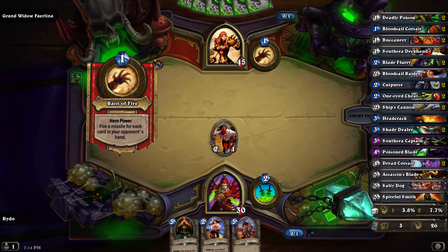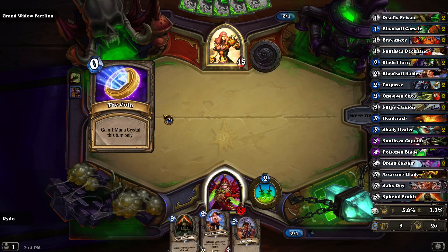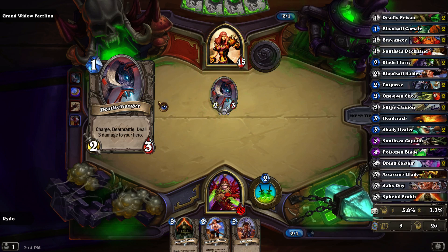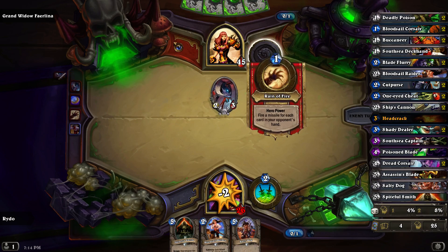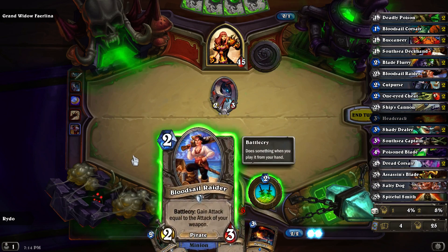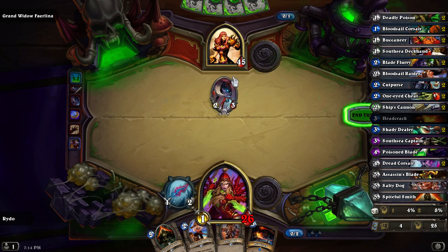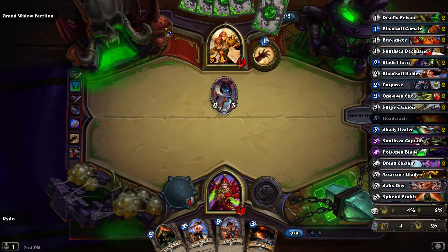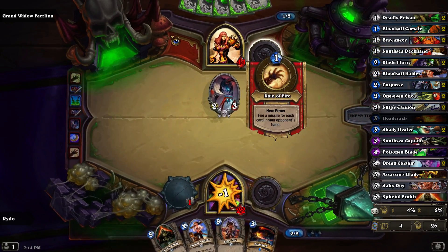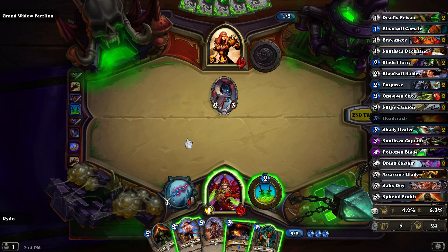With a pirate deck I'm gonna bring about some interesting stuff if it can survive. But if I summon anything here with just one health, it'll use a spell ability. You can see the inherent unfairness of this hero ability — it needs to cost like three or four mana, not one.